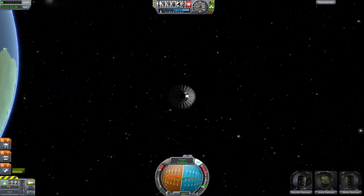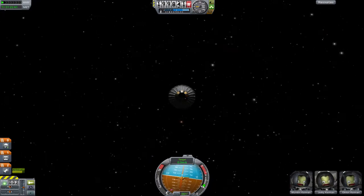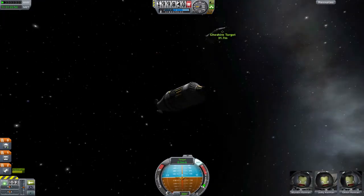Also, turn on your RCS. Now point your craft normal. This way you know the two docking ports will be facing one another.